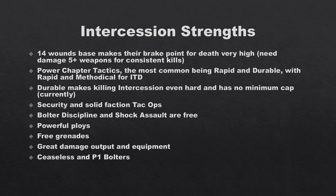They have Security and solid faction tac ops. Security is one of the best archetypes in the game — it's very consistent and allows teams to come to you, sit back, and start scoring points. Their main faction tac op is Shock and Awe: if you control an objective your opponent controlled last turning point you get a victory point, so you can let opponents control objectives then steal them. They also have Destroy, giving them a nice mix between defensive and aggressive play.